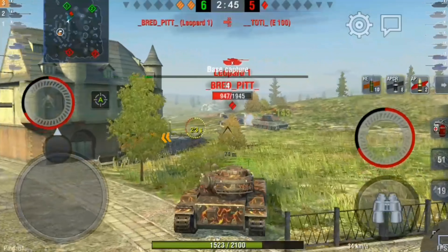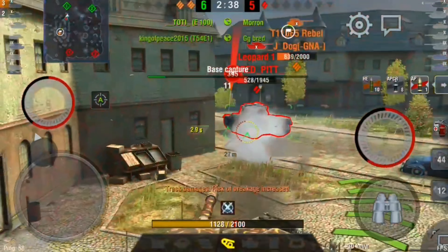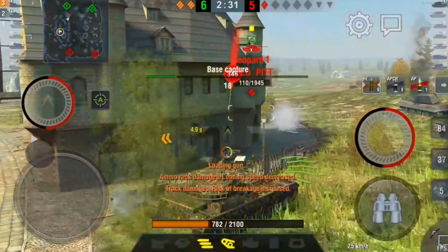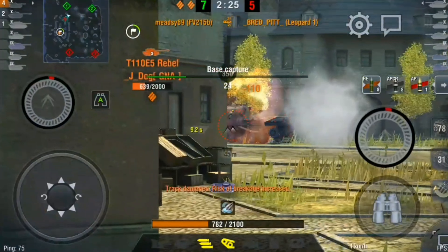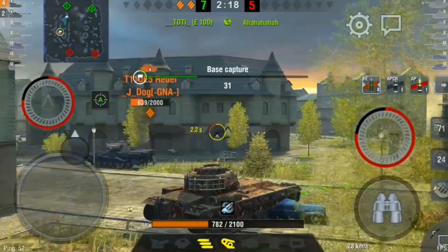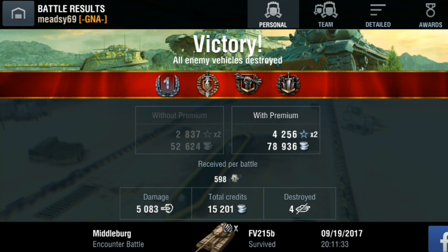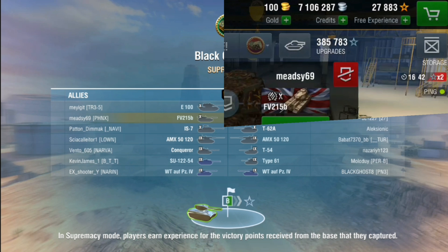The Leopard 1 — great name, Bread Pit — is circling our E100. Unfortunately I get there a bit too late to help and he finishes the E100 off. We take another shot on the Leopard but he's in a fast tank and circles the building before I can get around. He gets me down to 782 HP but we do take him out for my fourth kill. jdog stealing the Object 704 kill would have put me on four or five kills, but we finish on 5k damage, a first class. The Leopard 1 also finishes on 5.2k damage — a lovely battle from him, hands up.